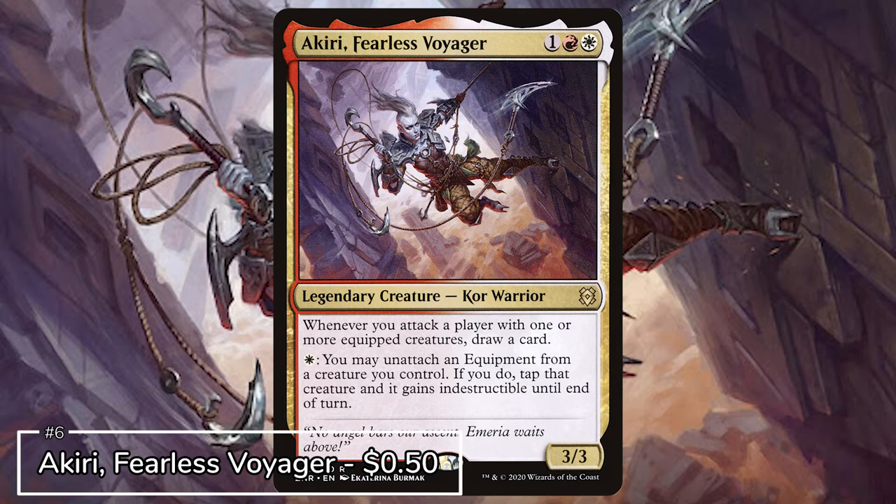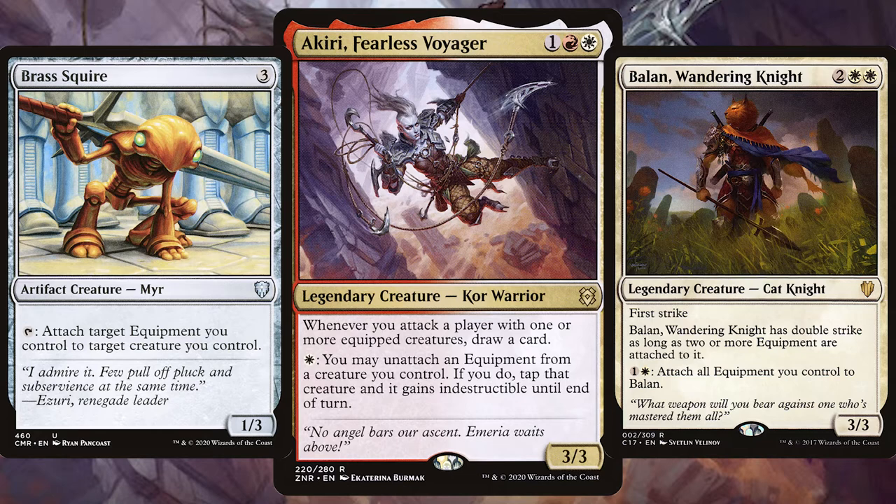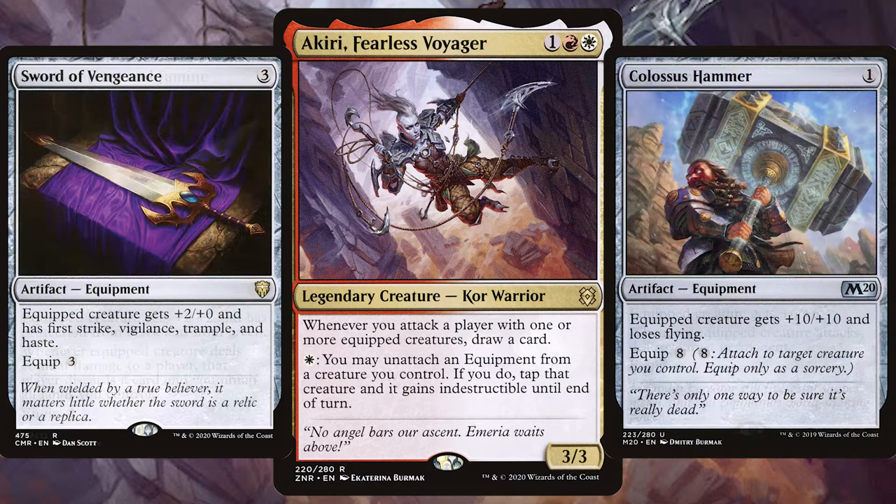Next up on the list we have Akiri, Fearless Voyager. This equipment-loving Kor warrior from Zendikar Rising is already a very popular choice for Commander. With Akiri you want to be attacking as many players per turn to keep drawing extra cards. Get in all those creatures who either benefit from being equipped or love equipment and cheapen the cost, then fill that deck with tons of powerful equipment attached to your various creatures and go swinging.